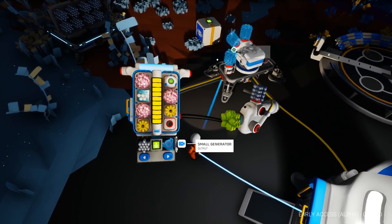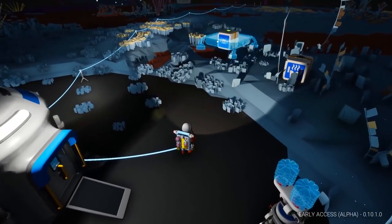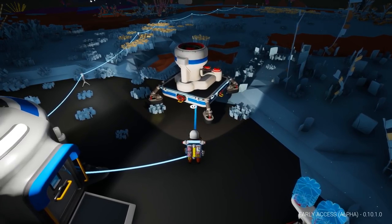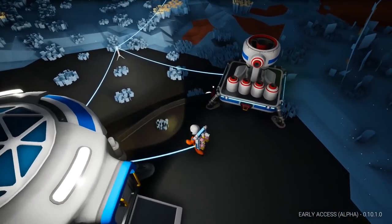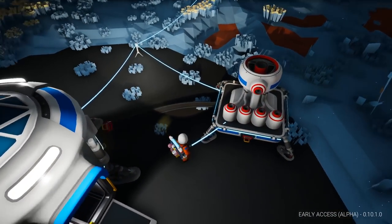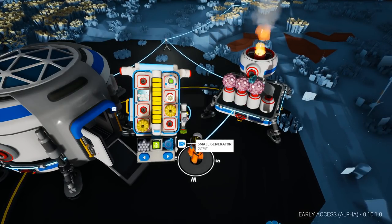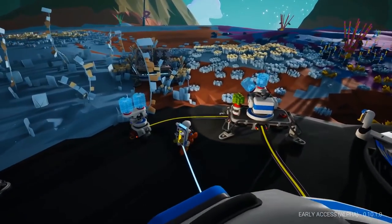Let's get the generator going - that should speed things up. Unpack it, put it on top. Now we can put in the new quartz, and it'll slowly but surely smelt that. Actually quite quickly now because we've got the organic generator going.